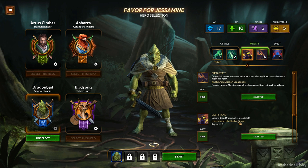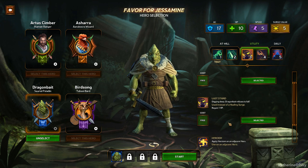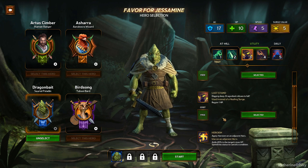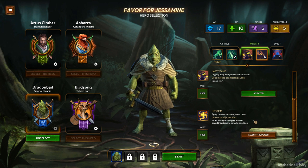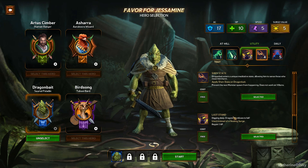For utilities: Last Stand — digging deep, Dragon Bait refuses to fail. Used instead of a healing surge, regain one HP. I think that's a passive and I'm going to choose that one. The second option is Shen State — Dragon Bait enters a unique meditative state allowing him to sense those who mean him harm, and prevents the next monster from spawning. Does not work on villains. Or we can choose Heroism — apply Heroism to an adjacent hero, adds 20% to the target's max HP. But I think that refers to a different hero than himself, so we'll stay with Shen State.